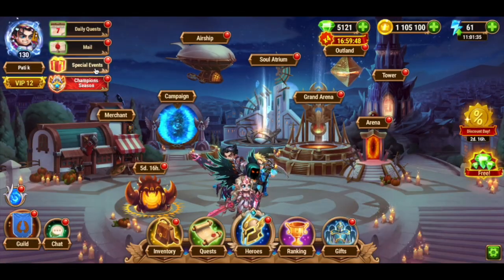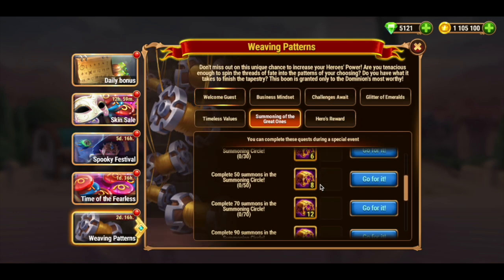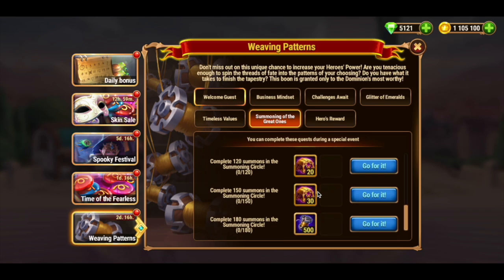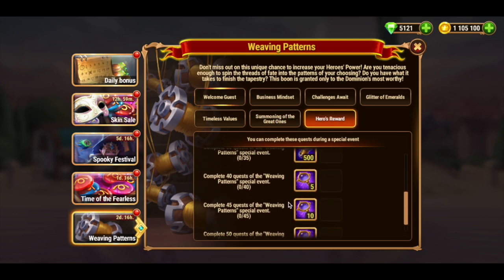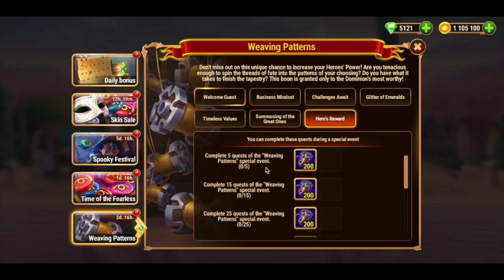The Summoning the Great Ones quest gives you equipment fragment chests for completing summons in the summoning circle. If you have enough summoning spheres, go for this quest. You will get some equipment fragment chests and also 500 golden threads if you complete 180 summons. But to be honest, it requires a lot of summoning and is not that easy to do. The Hero's Award gives golden threads for completing any five quests in this event.